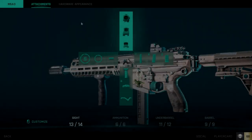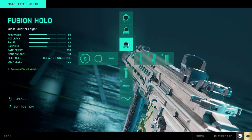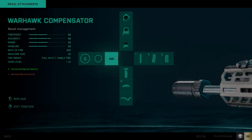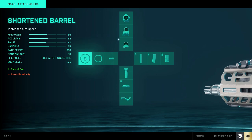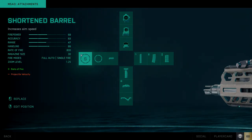For the scope I like to use a standard red dot or a holo 1.5x, but keep a 2x or 3x in the plus system as well, which can help you tap fire a bit better at longer ranges. For the barrel I use the Warhawk compensator, mainly because it gives you lower horizontal recoil which will help you a lot in those medium range fights. In the plus system, put in the shortened barrel as it increases rate of fire, and this combined with a close combat mag basically makes this gun an SMG — extremely good for run and gun, especially on Breakthrough.